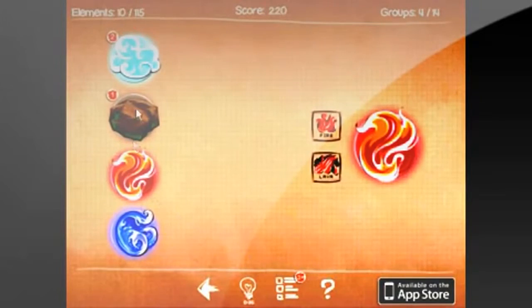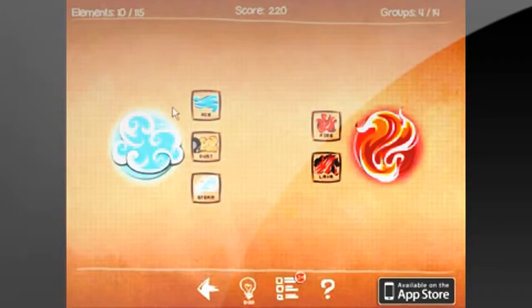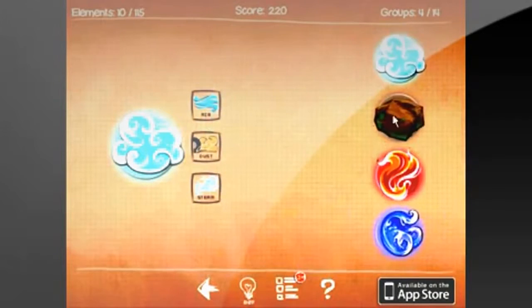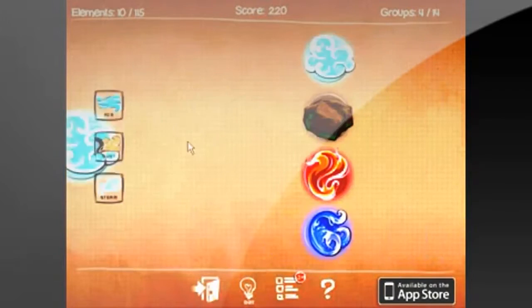We give gameplay one star. This game is interesting, but you can lose interest kind of fast and it can get kind of repetitive trying to figure out every combination. We give this game a 1 on challenge. This game isn't all that hard. It's just redundant — clicking every element, trying to combine it with every other element.